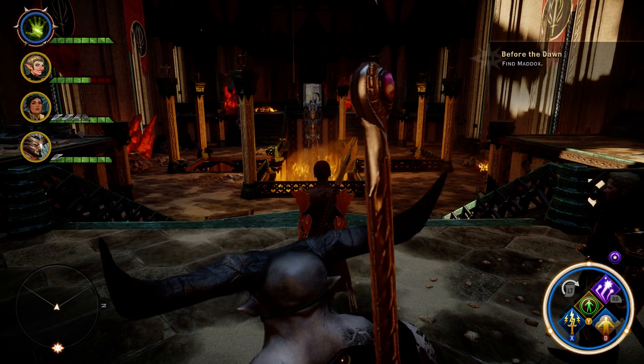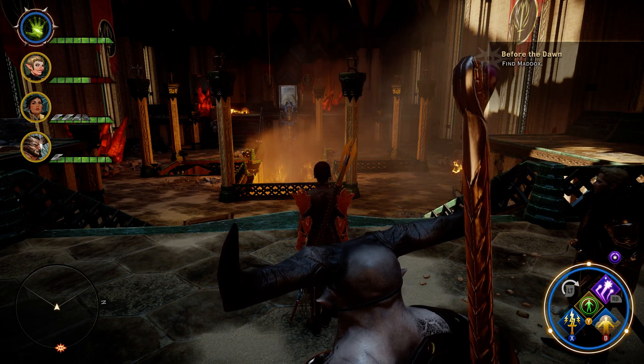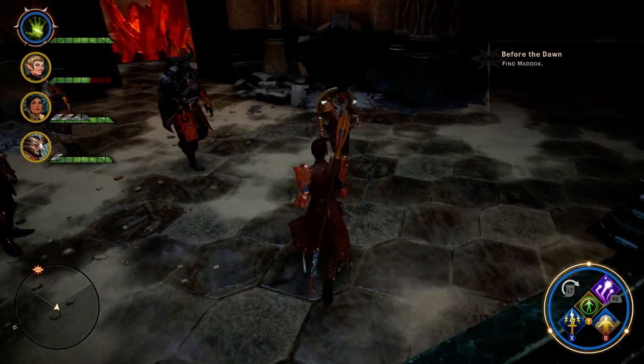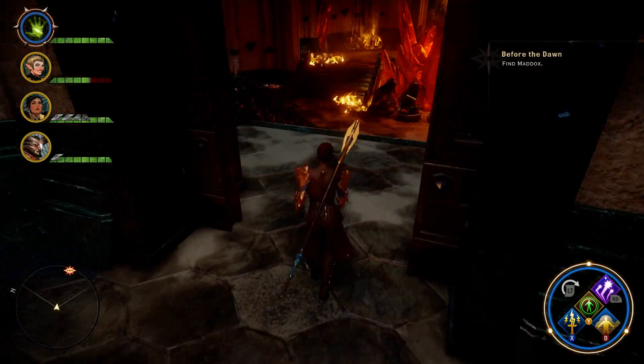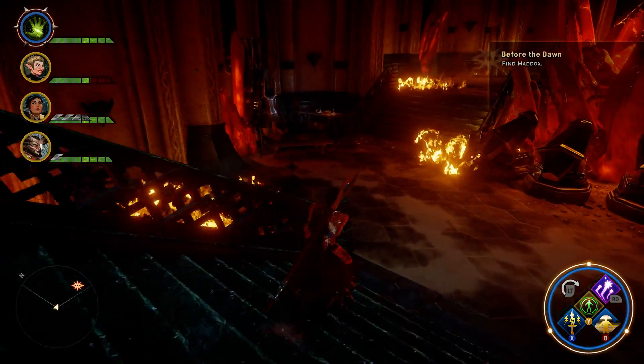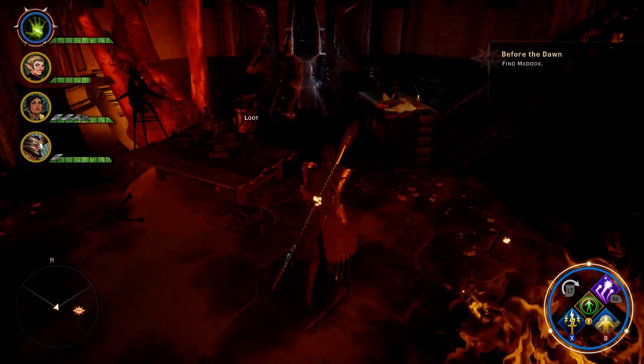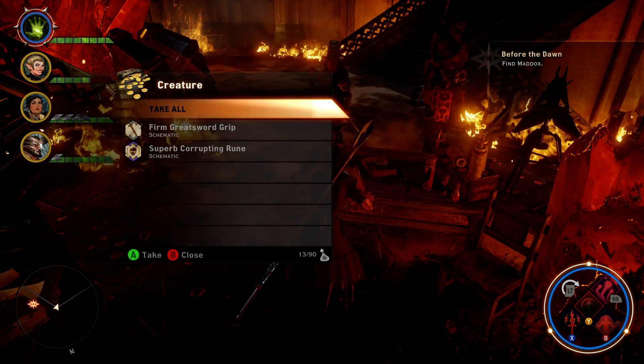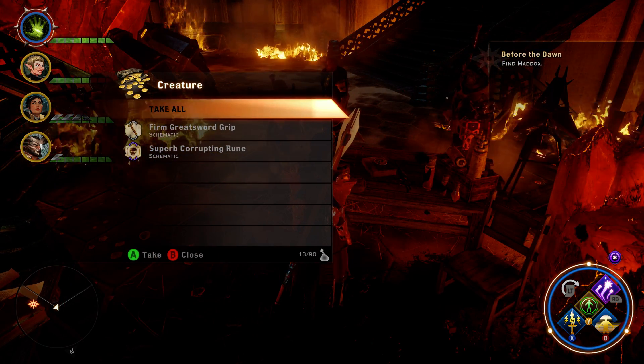What you're looking at across the room here is the main entrance to the shrine. Come on in and head down the stairs, then up these stairs, through this next door, down another set of stairs, and you'll find a table with a little pouch or backpack sitting on it over here on the left. Go ahead and loot that and you will find your superb corrupting rune schematic.